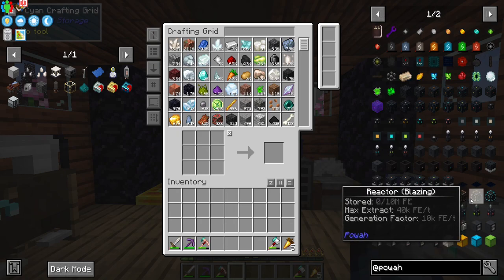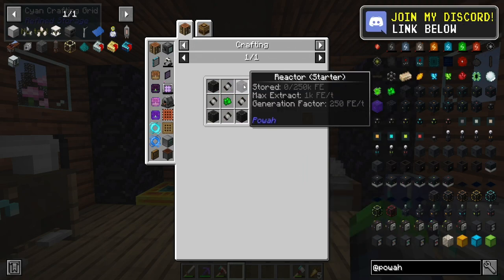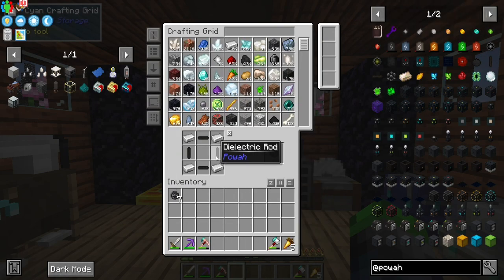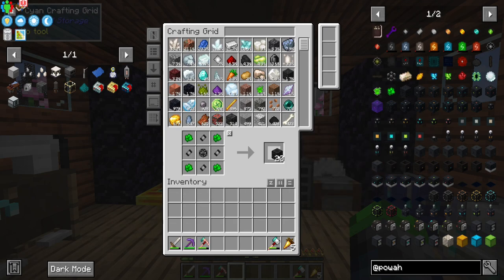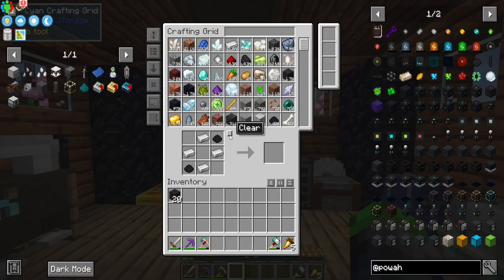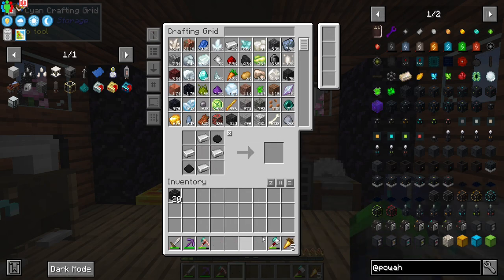My goal is to either get to blazing or niotic today. We generate a lot of power — we have the starter already made, so now we need to make the basic reactor. We'll make a couple more of these, we need a total of seven. We have plenty of materials, including the clay. We do need redstone blocks — no worries, we have all the redstone blocks we could ever need.